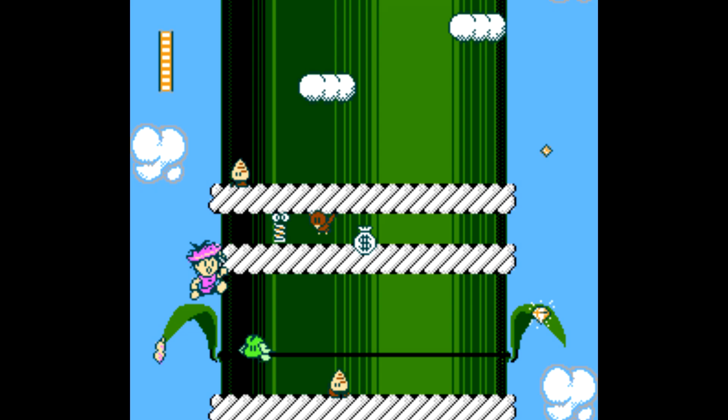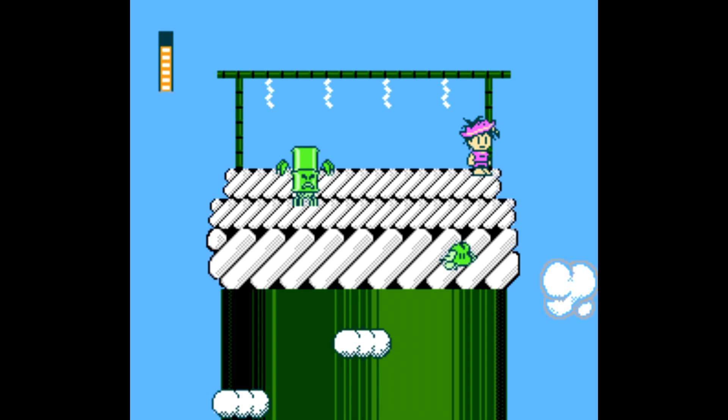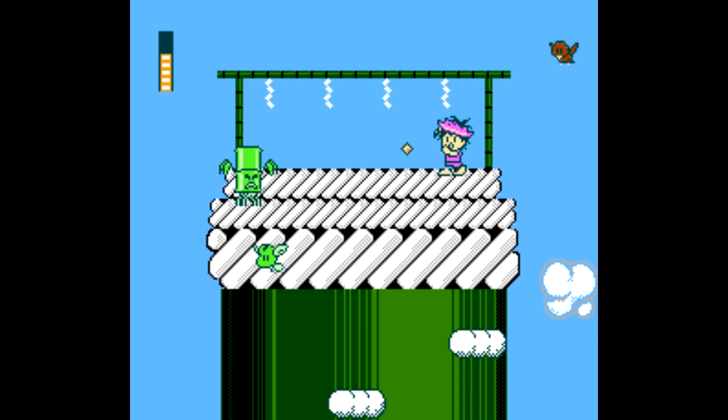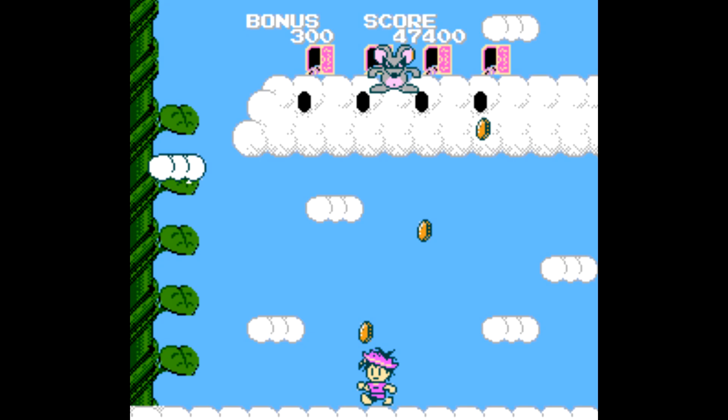Back to ascending up the beanstalk. Move your way up between the platforms. At the top we have another little mini-boss — thankfully a very easy one to deal with. Just stand on the platform and keep firing, jumping over it when it gets close. After the boss is taken care of, we move on to the next bonus game, another bean-collecting one.